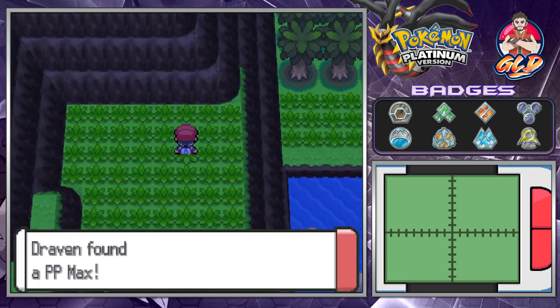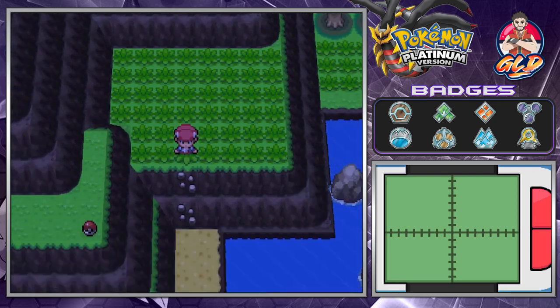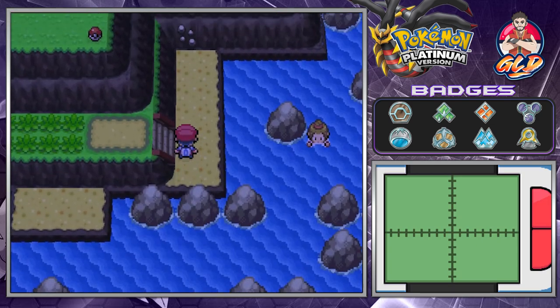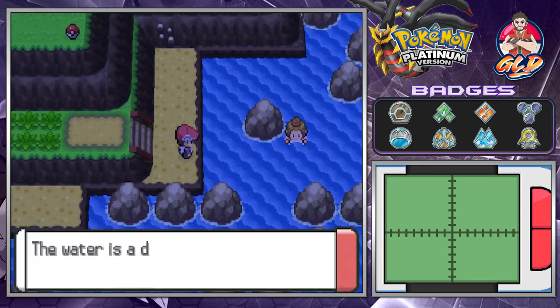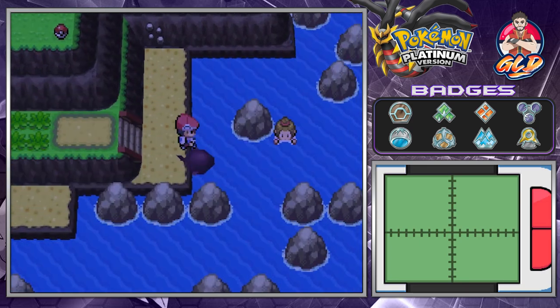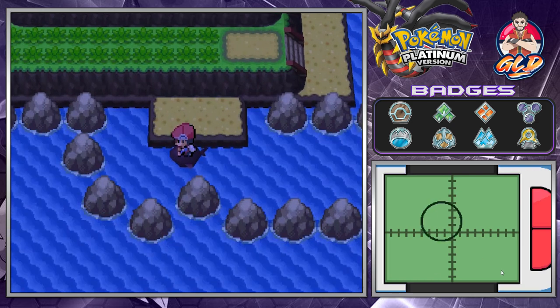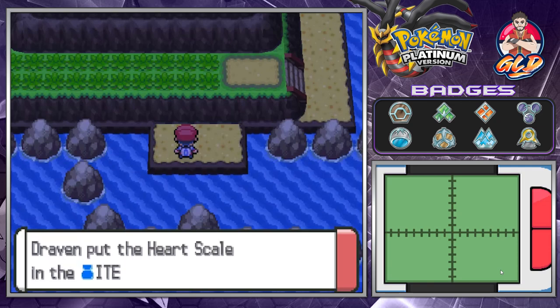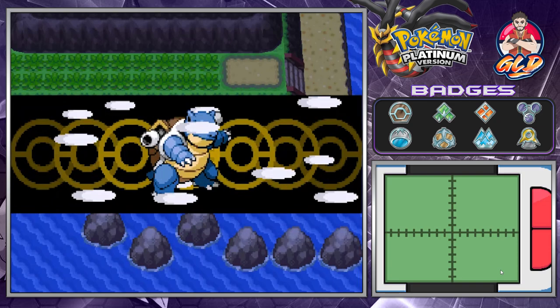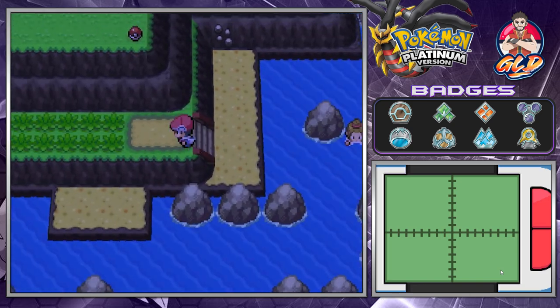One more item is down the area right here, and we found ourselves a PP Max — which of course maxes out your PPs. Let's go right here and it looks like there might be a hidden item somewhere. Yes, there is — we found ourselves another Heart Scale, which we can actually use to teach any of our Pokemon different moves or moves it has already learned.